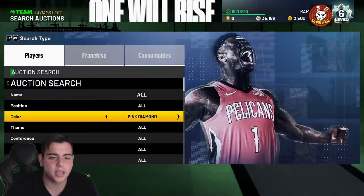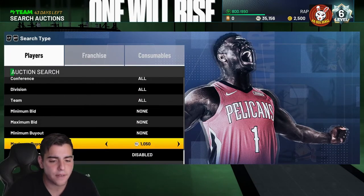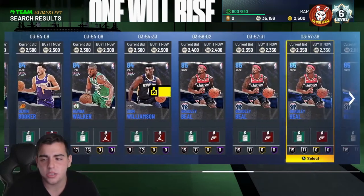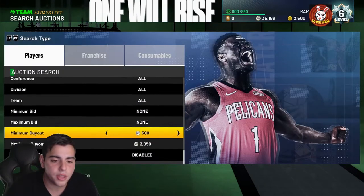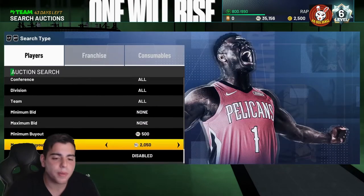Let's get into these filters. The top filters right now are simply sapphire, ruby, and emerald filters. This is the easiest way to make MT. As you can see, my MT is already at 35k.